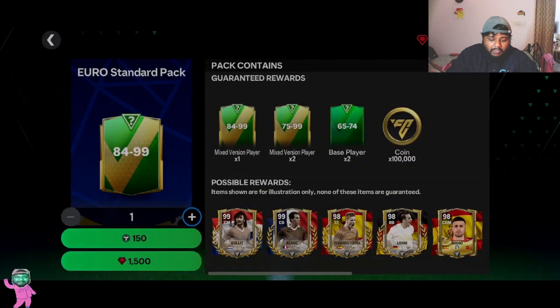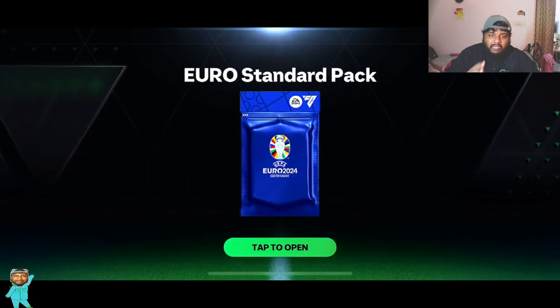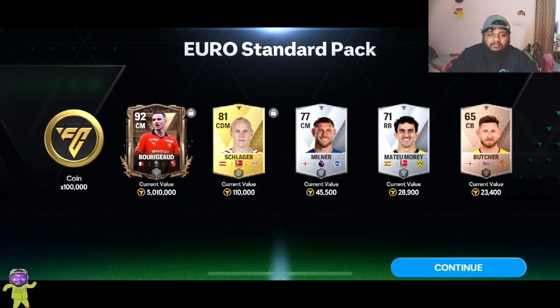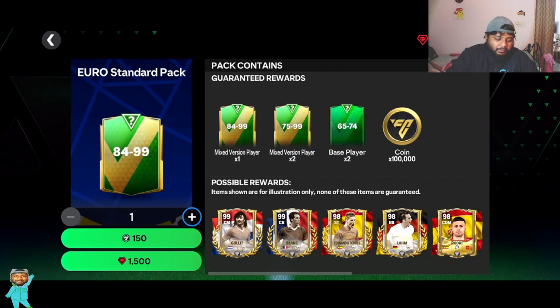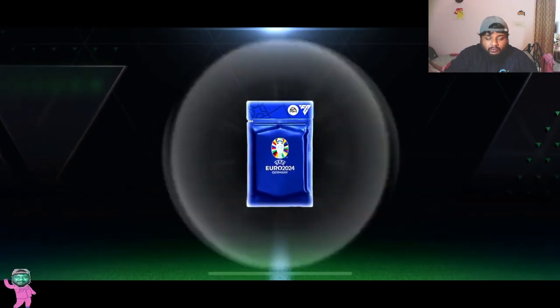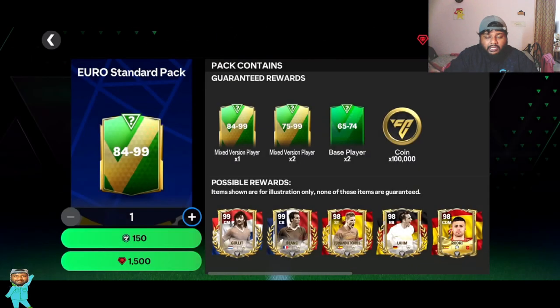If you guys have better luck, I think you can pull really good things out of this 1,500 Euro Standard Pack. Sometimes when I open off-stream — look at that — 90-rated Sentimento! This is nice, and this is a tradable card I think. If you can sell him — easy 5 mil right there — or you can use him as fodder for getting these exchange transactions done. These are really good packs, make sure you guys open these on a regular basis.